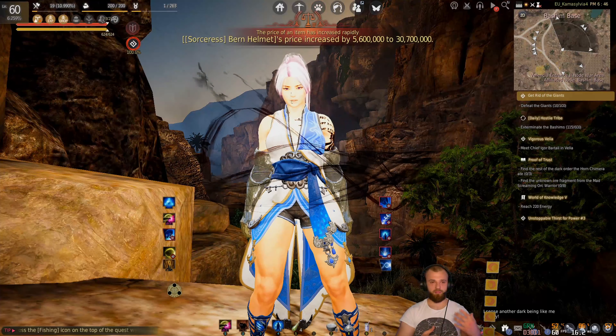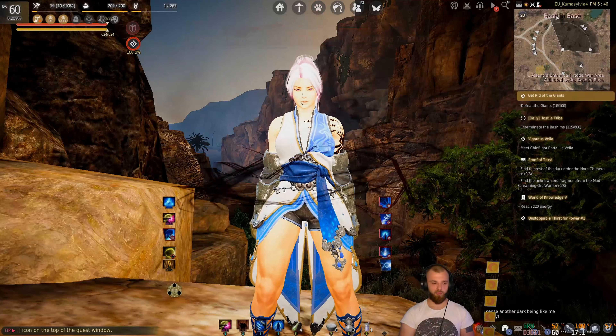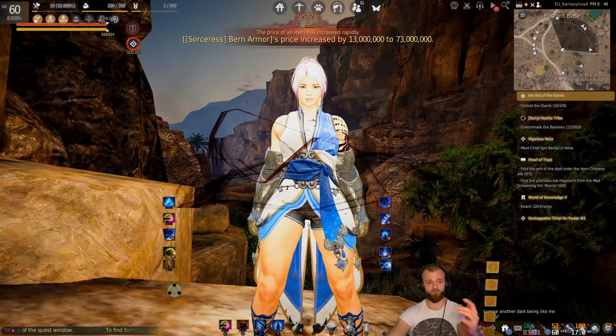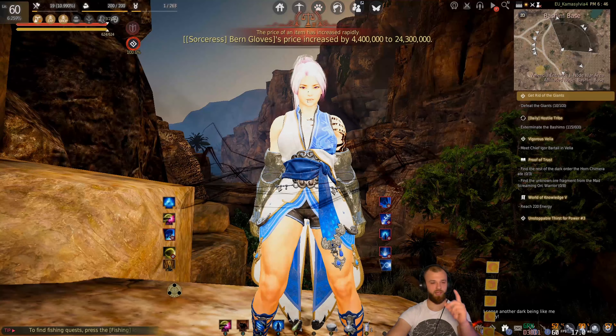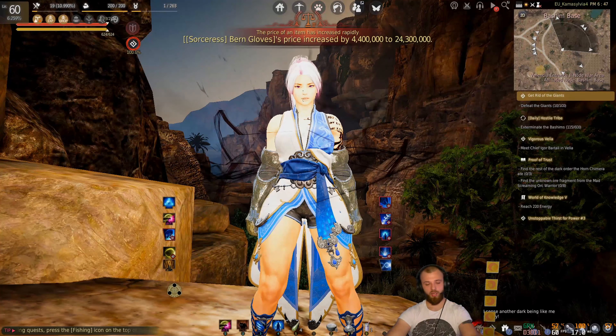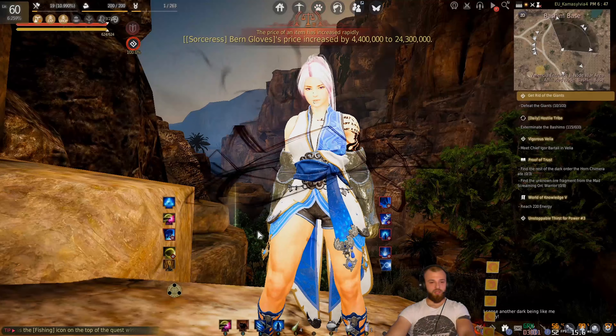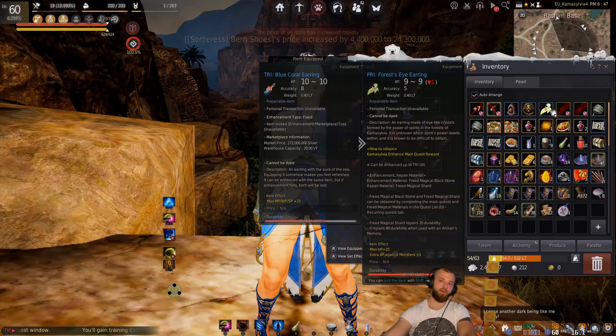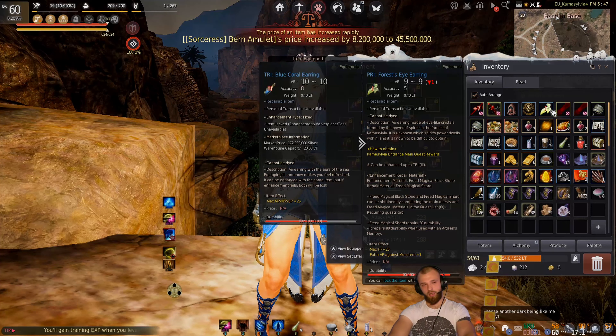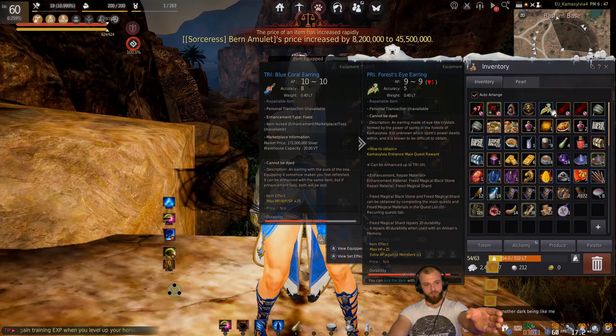Hello everyone, Mordo here again. Welcome back to the video. As I mentioned in my intro, I'm going to be talking about the new accessories given by Black Desert Online. You can obtain these by doing your main quest lines for Kamasylvia, the Regan, and Valencia.